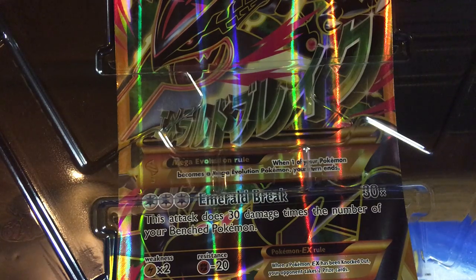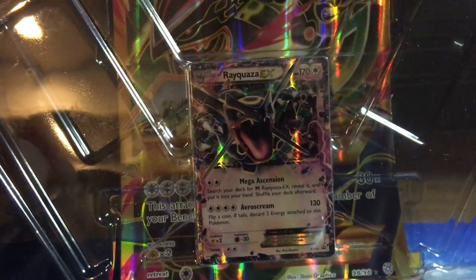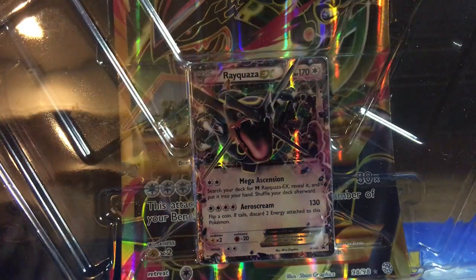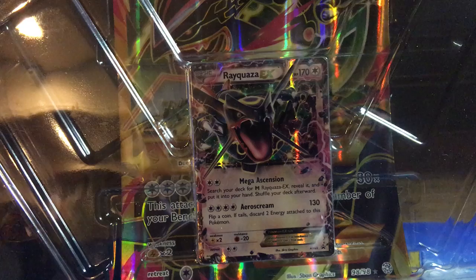A large card. There's also this, which is the EX card that comes with the packs. And you get one pack of Primal Clash, one pack of Ancient Origins, one pack of Roaring Skies, and another pack of Ancient Origins. Let's start off with the Ancient Origins.